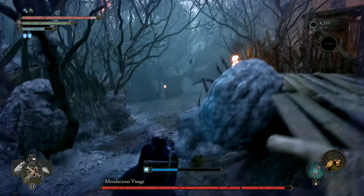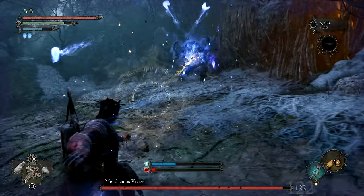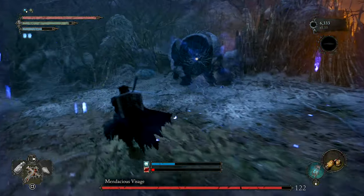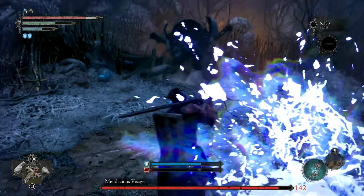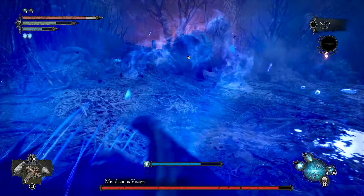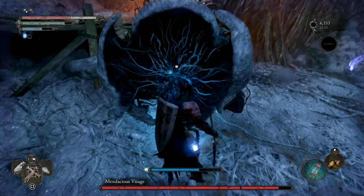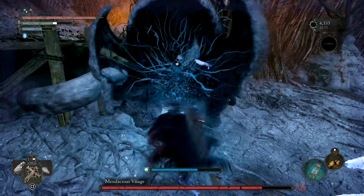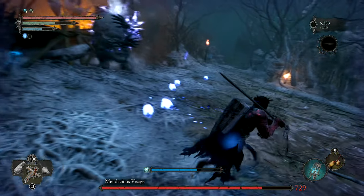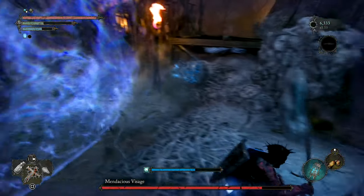The other thing that's also really annoying are the slugs. If you try and keep it in the main fighting area and get it to drop its slugs down there, just go up to the upper platform and wait them out. They'll disappear eventually and then you won't have to have them splashing all over you. They'll take damage off you and they can inflict frostbite, which basically halves the amount of stamina you have, which is just a pain.